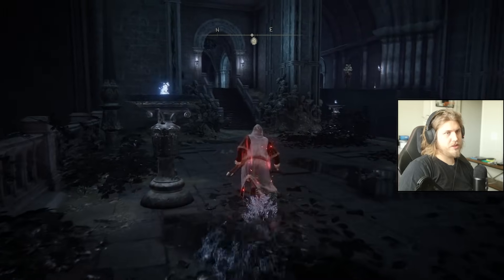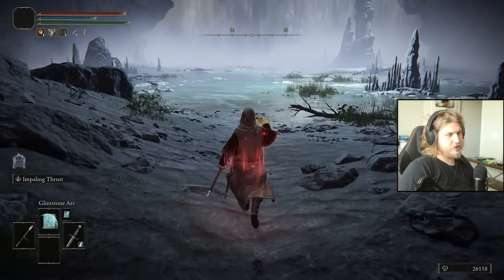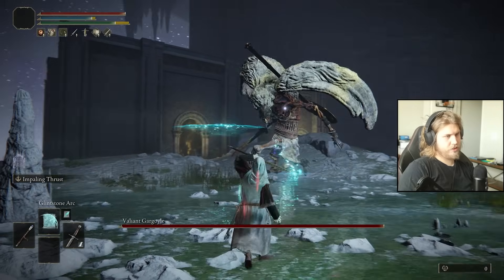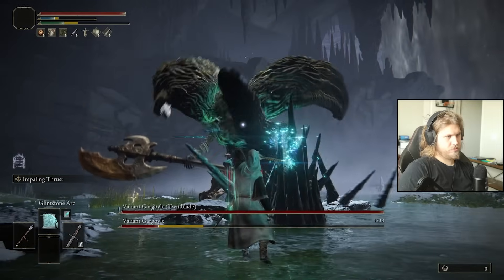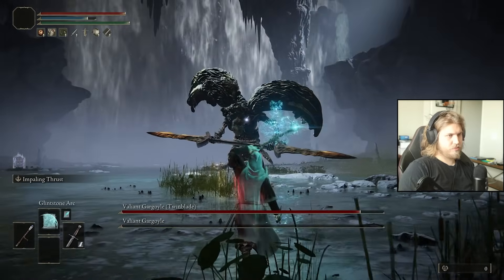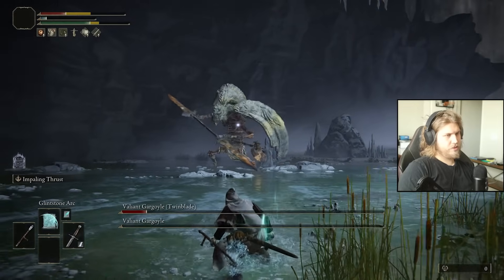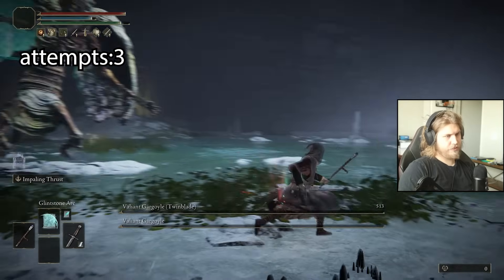Gargoyles are supposed to be weak to magic damage so we should potentially shred through them. Let's try Glintstone Arc first — I don't think it can hit twice but if it can, that'd be cool. There we go. Nice. I'm going to say I have cheat codes right now. Goodbye — all right, moving on.